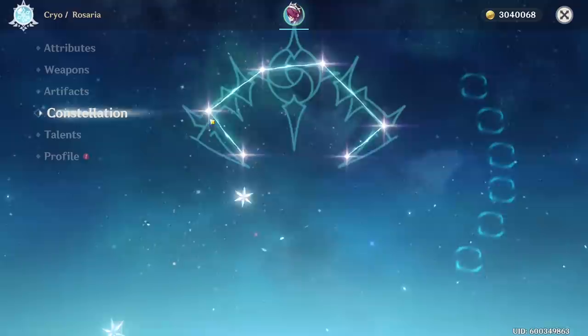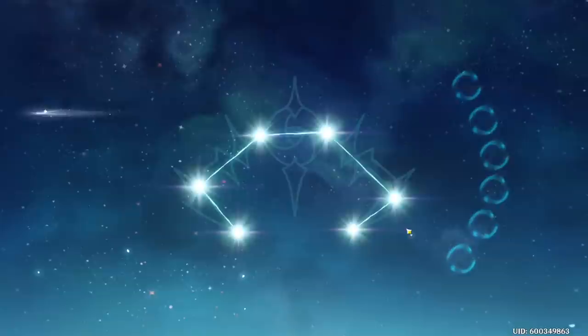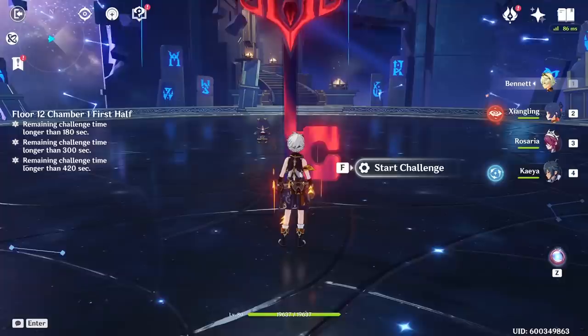Constellation-wise, you can play this team at C0 on all characters. However, C2 on Rosaria is highly recommended as it increases your burst duration by 4 seconds. Likewise, C4 on Xiangling is also highly recommended — though honestly, you should have C4 Xiangling regardless by now.